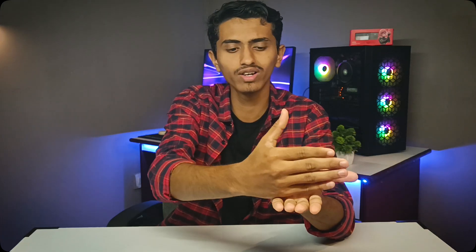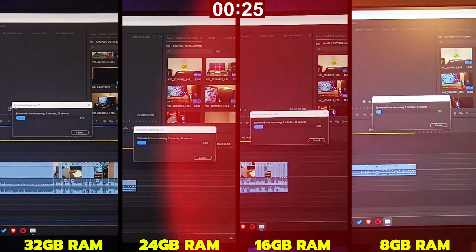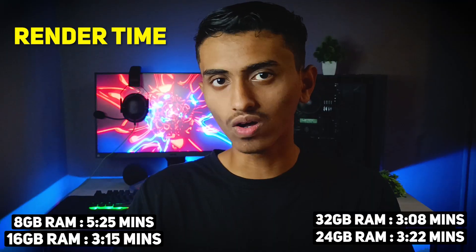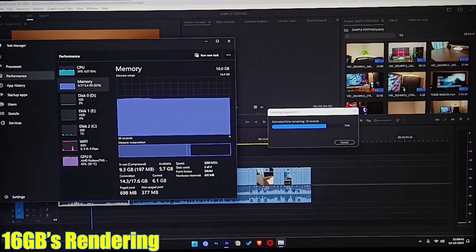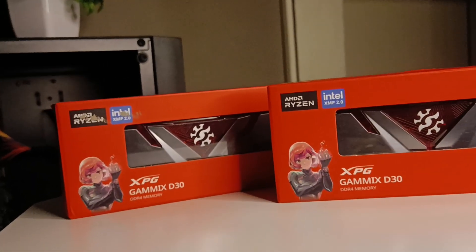We also tested rendering an 18-minute 1080p clip in Premiere Pro using different RAM configurations. The results were clear — as expected, 32GB RAM rendered the fastest while 8GB took the longest. Interestingly, 16GB actually outperformed 24GB in rendering time, so if you're on a budget, dual-channel 16GB will give you excellent performance compared to 24GB RAM.